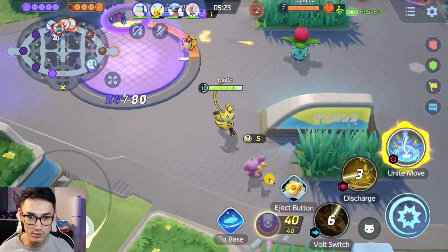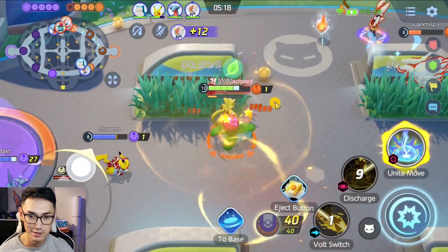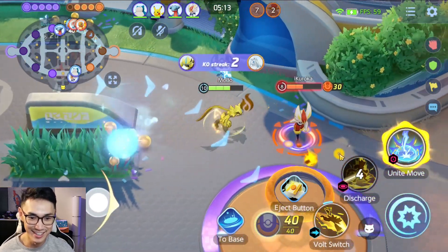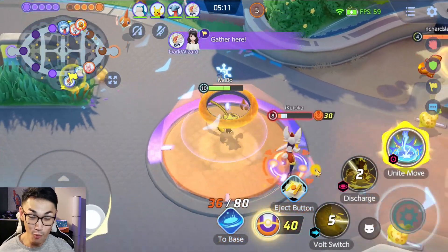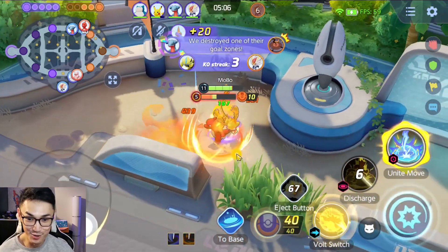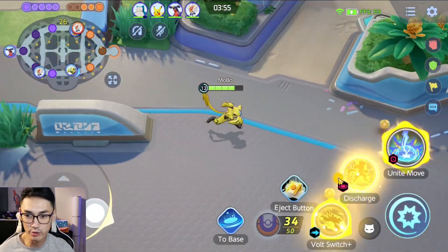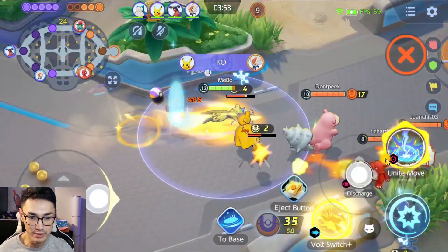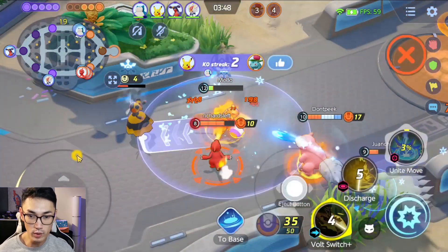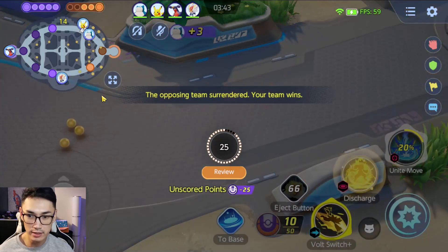Let's go in. This Bulbasaur is actually — dude, my auto-attack did so much damage. Quadra-kill! Dude, crazy. Yo, I'm super ahead right now — I think I can literally 1v5 probably. My ultimate! Where did my Unite move go — did it not work? Oh, they surrendered. GG.